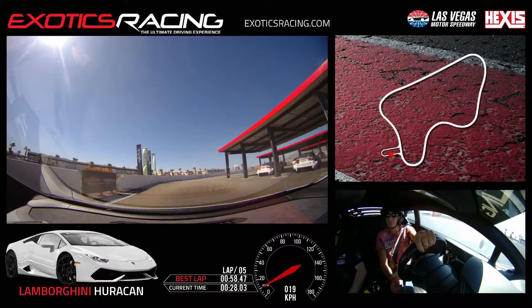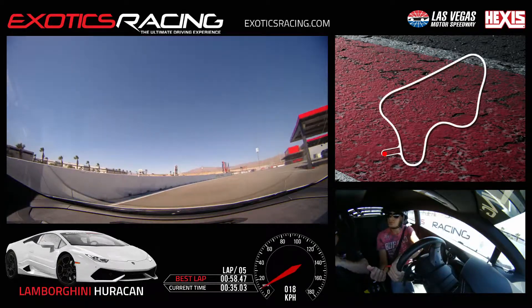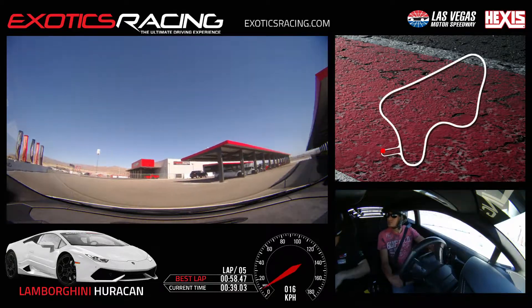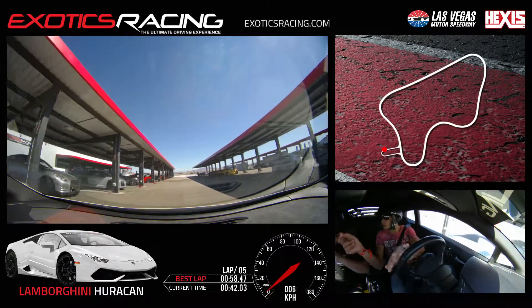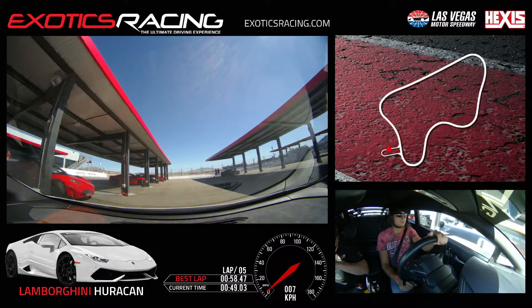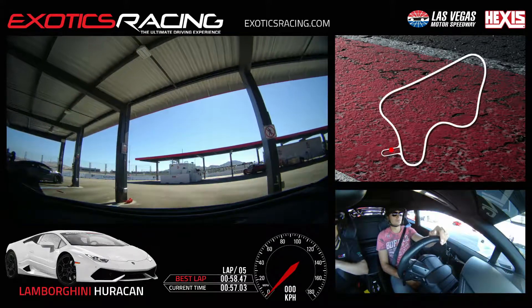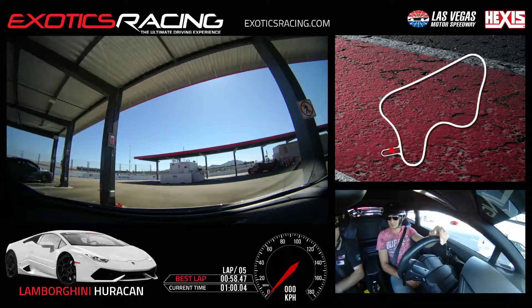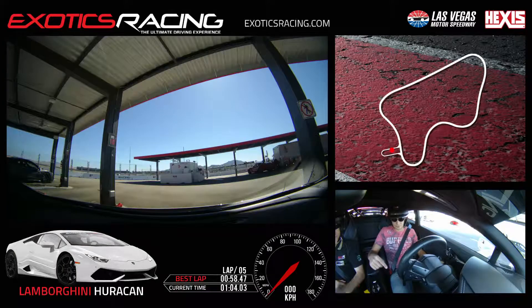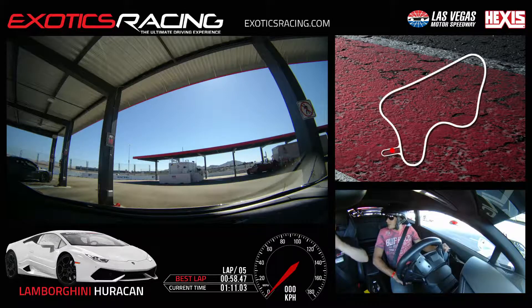Right here, right? The next one behind the Porsche — down the middle. You said this is your last car of the day? No, I'm going to get the white Porsche. Oh, the Porsche again. GT3. So for the Porsche, get closer to the apex. Because that Porsche needs momentum. If you can get closer to the apex, you'll be able to unwind the wheel sooner and carry more speed out of the corner.